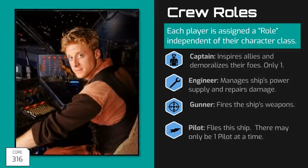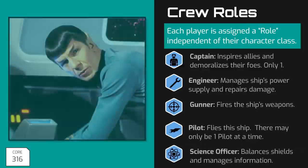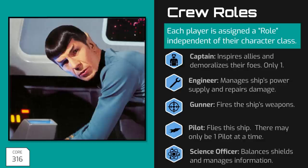Pilots fly the starship — that's pretty self-explanatory. Like captains, there can only be one person assigned to the pilot role at any given time, which isn't to say that there can't be two stations for a pilot and a co-pilot, but on any given round only one of them has their hands on the stick performing the duties of the pilot role. The last role is the Science Officer. Science officers are responsible for balancing the ship's shields and managing information. They use the ship's sensors, detect and identify threats, assist in navigation and targeting, and so on.